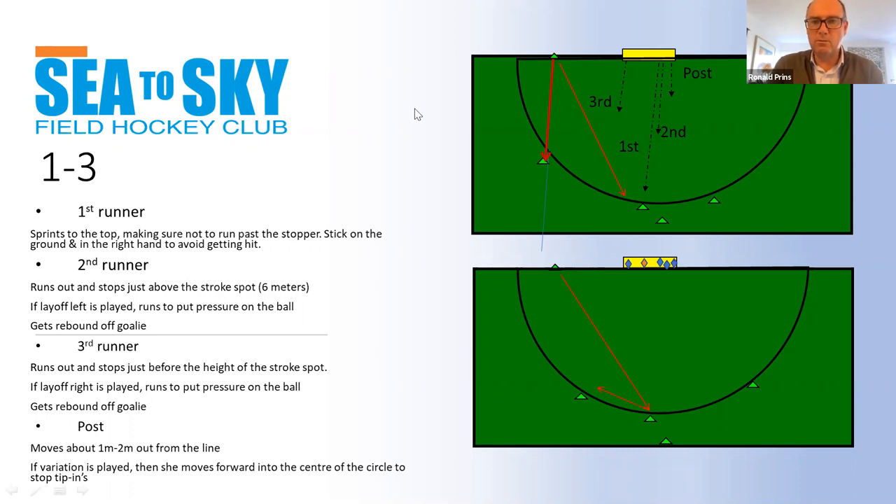Let's talk about the goalie as well. The goalie is the organizer. Before the ball is played, she stays in the field and makes sure everybody knows what to do. It's crucial in short corners that you know your role. You're all still young and don't know yet what position you'll end up in, but make sure you know what it means to be first runner, second runner, third runner, or post. As goalie, you're the one to check that everybody knows their role before setting up in the goal.